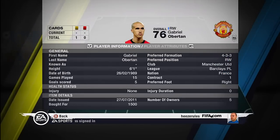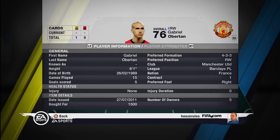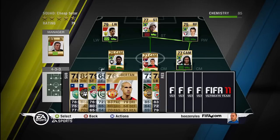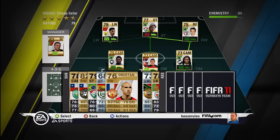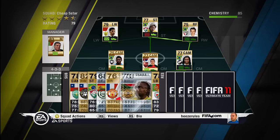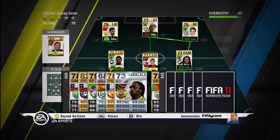Next one, also right winger, Aubertin. From France, from Manchester United in the Barclays Premier League, just for switching around. 6 foot 1, so he's pretty good at heading even if it's only 51 heading. Pretty fast. Shooting not that high.